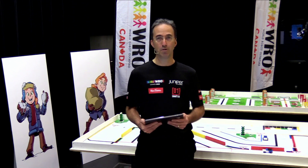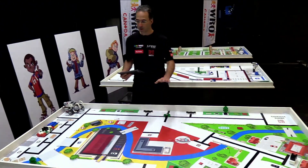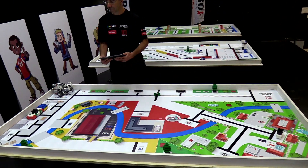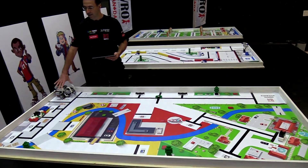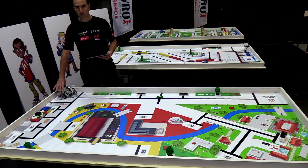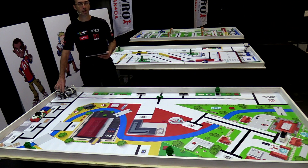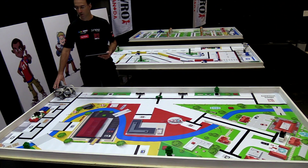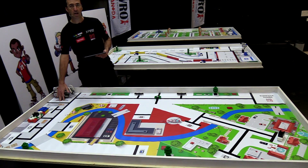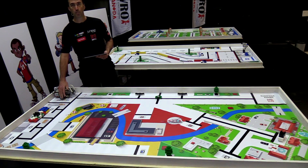Let's look at the table configuration for the elementary challenge, Windstorm. We have our regular table here, and this location is going to be the starting position of the robot. For the 24 hours, you're going to use this start area as the official start area for your robot.